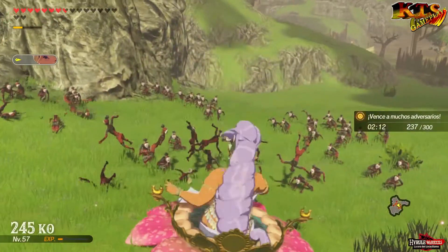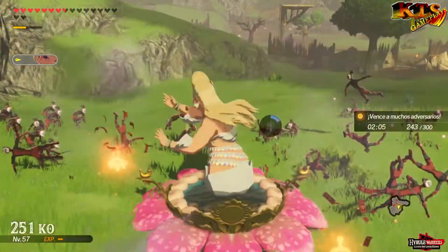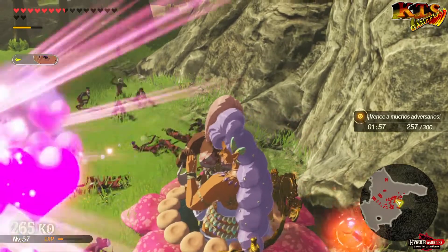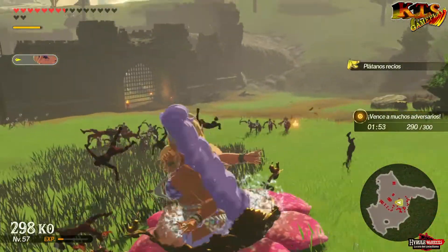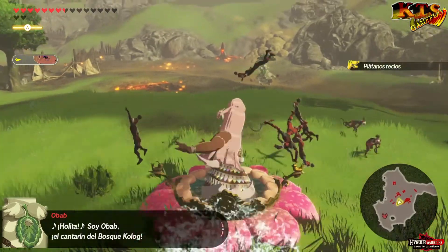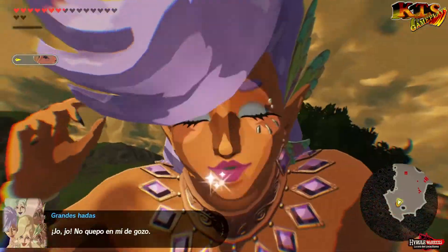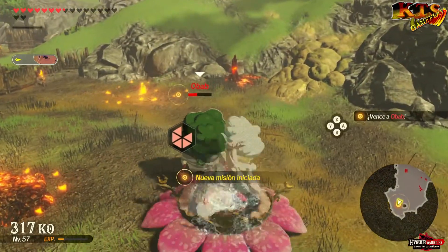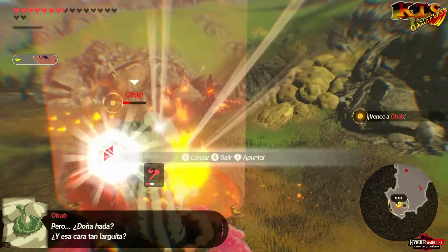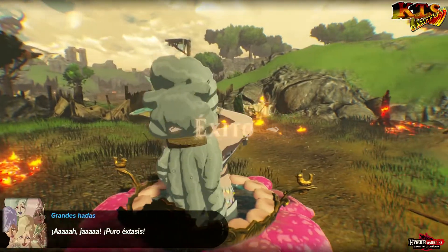¿Te gusta el espectáculo? Plátanos, recios, aquí hay de todo. Espera, ¿qué ha aparecido ahí? Obap. Duelazo grande. Vamos a darle besitos a Obap. Media vida le hemos quitado en un momento. Un poquito de fuego, ahí Obap, hombre, que arda. Que vea que con las hadas no puede. Bumba. Pulsera brillante he conseguido. He echado raíces.